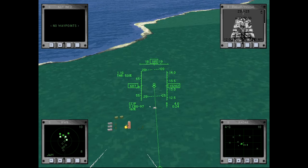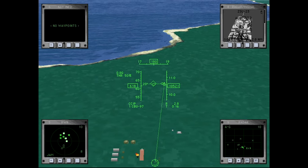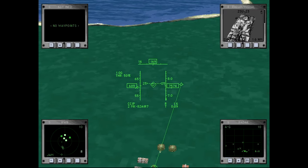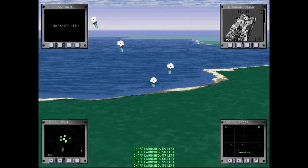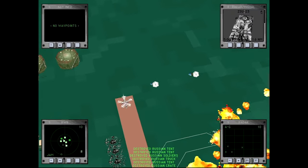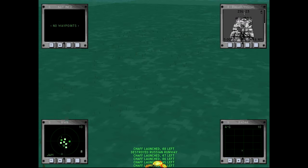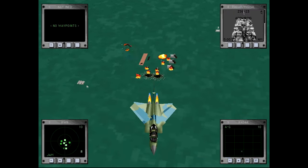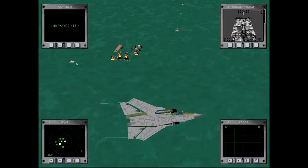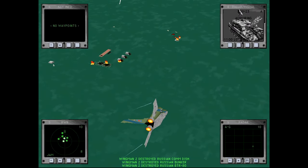They aren't quite hitting — yeah, they're just Hinds, fortunately. We'll fire one cluster munition and then drop all these bombs. There go the cluster munitions and here come the bombs. That sound is not so great. We'll swing around for a second pass.